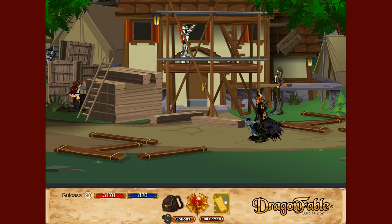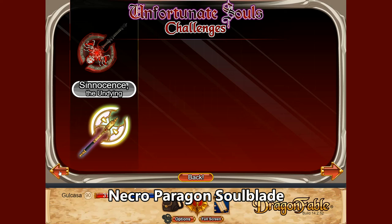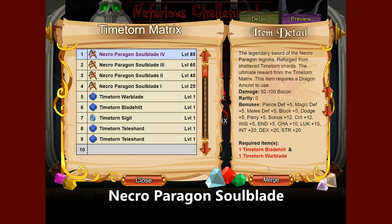One of the more powerful weapons you can obtain right now that's pretty much elementally neutral is the Necroparagon Soul Blade, available from the Time Torn Matrix within the Nefarious challenge. By completing the various Time Torn Matrix challenges you get reagents to merge into the Necroparagon Soul Blade. Finishing the huge Time Torn Matrix gives the Time Torn War Blade; finishing the middle one gives the Time Torn Blade Hilt. You can also use shards from the small one. This weapon deals bacon damage, making it elementally neutral, and also has 10 all resist.